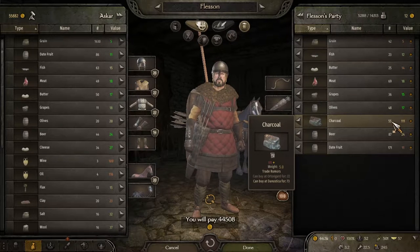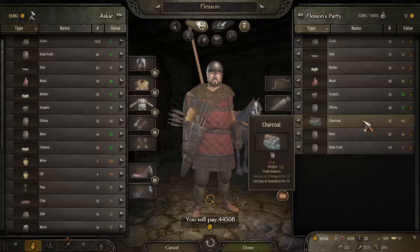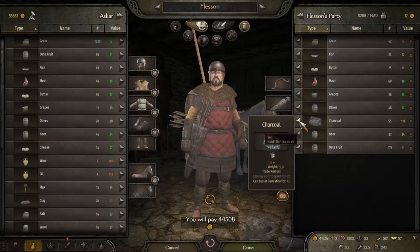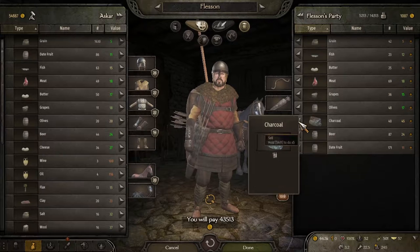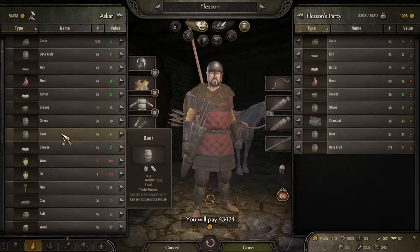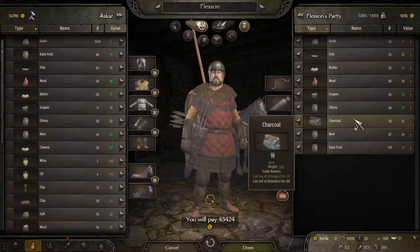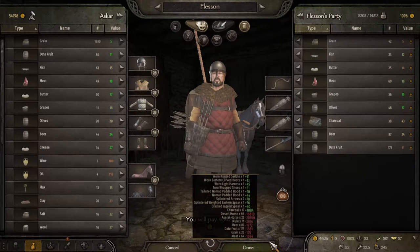Now the charcoal — remember how two hardwood made a charcoal and we paid 21 for the hardwood? So each charcoal, anything over 42, is profit. 111. I forgot to sell it — that was all profit. Now we won't get any trade EXP for it because we didn't buy the charcoal. So that is something I should have done that I didn't do. We're going to go head up to Sonala.